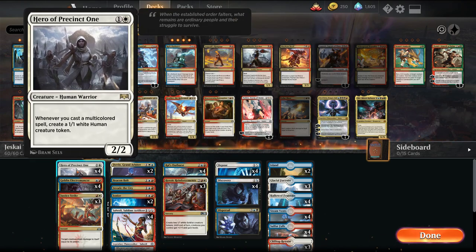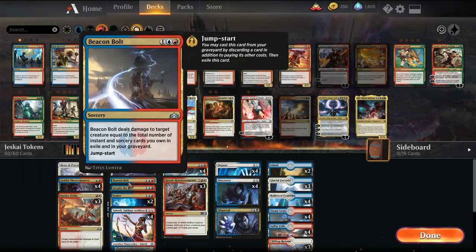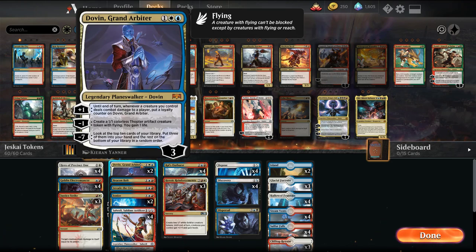The only two creatures in our deck are Hero of Precinct One, which is a 2-mana 2/2 that whenever you cast a multicolor spell you create a 1/1 human, and Goblin Electromancer, which just makes our instants and sorceries cost one less. We have Justice Strike as removal, as well as Beacon Bolt, and Ral's Outburst that also serves as card draw.